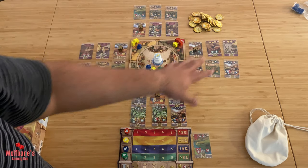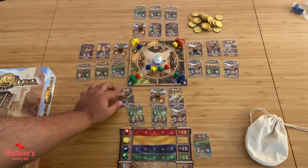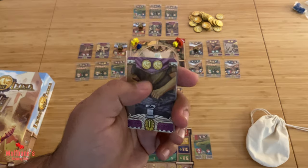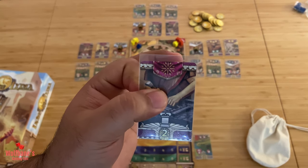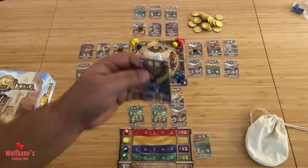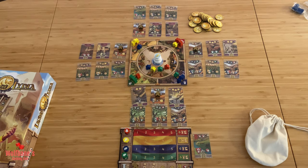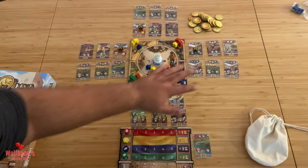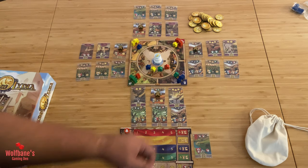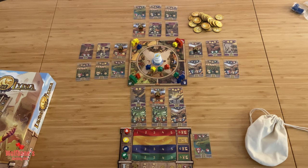Whenever you're putting out cards in the area around the board, they will always be on the undeveloped side up — those are the ones that have resources printed at the top. The developed side always has more points, usually gives more benefits, and does not have a resource cost. Lastly, take all the different coins that the game comes with and put them off to the side — we'll be using those as the game goes along but we're not starting with any for now.